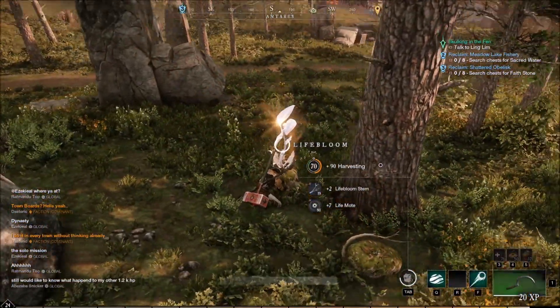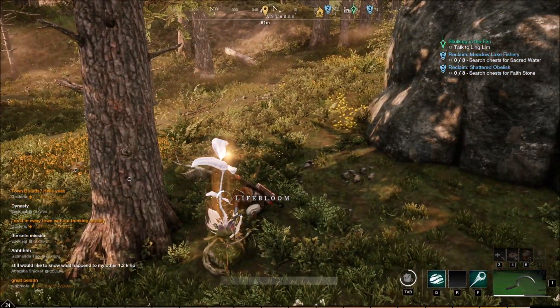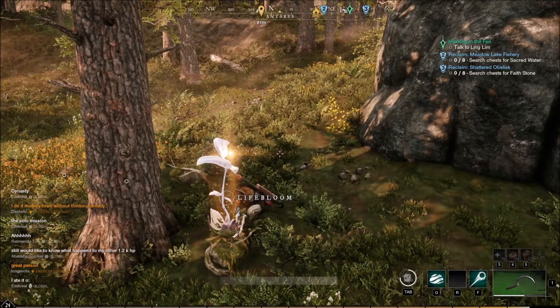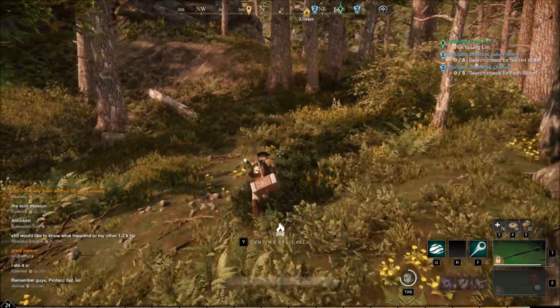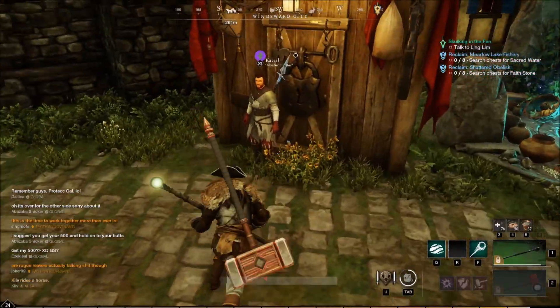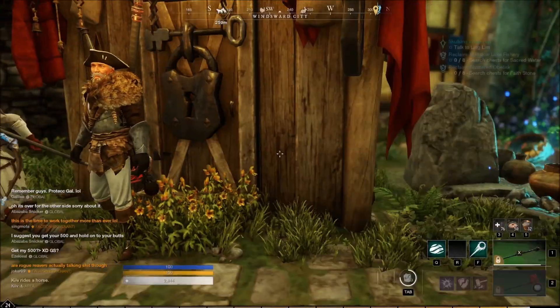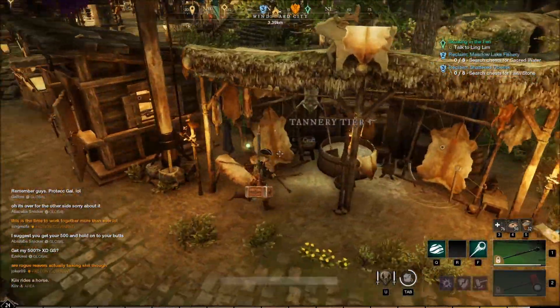Leave a spot in the comments if you know of a good low-level rawhide spot. Let me get this life mode really quick and we'll check how much I got. Okay, 882 rawhide — that'll make me about 220 coarse hides, and I have about 86 in the bank, so we're more than good.